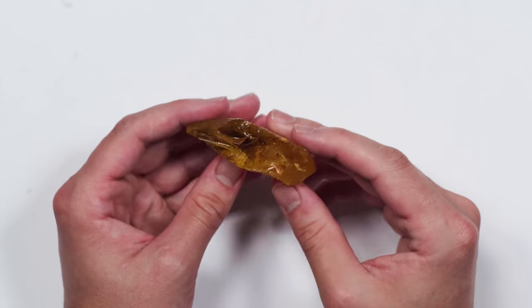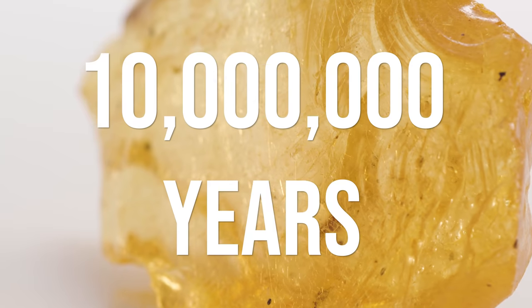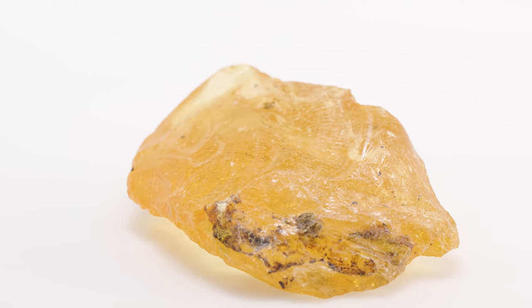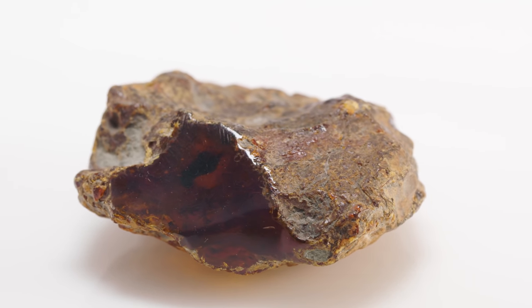This is copal. Copal is a lot like amber in most aspects, except copal is a little bit younger and is still sort of maturing. There's not really a hard line distinguishing amber from copal, but typically copal is going to be anything younger than 10 million years old — which is just a baby. Amber tends to be tens of millions of years old, like 30 to 50 million. Amber and copal can range in color from light whitish-yellowish to pretty dark brown, orange, a deep red. The reds are really pretty.